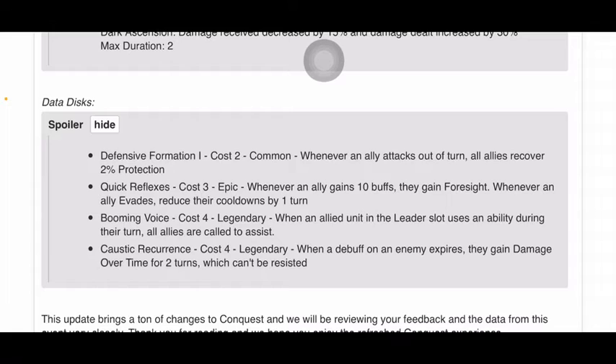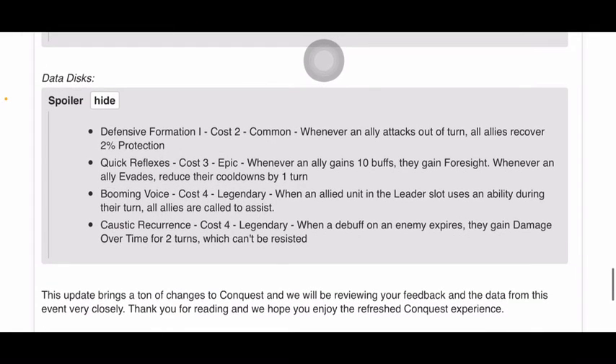Caustic Recurrence, cost 4, Legendary. When a debuff on an enemy expires, they gain Damage Over Time for 2 turns, which can't be resisted. Man, that's hardcore — a Legendary that costs 4, and that's all it does? A debuff on an enemy expires and they gain Damage Over Time for 2 turns? That's kinda stupid. That's basically Vader's leader ability. Seriously?